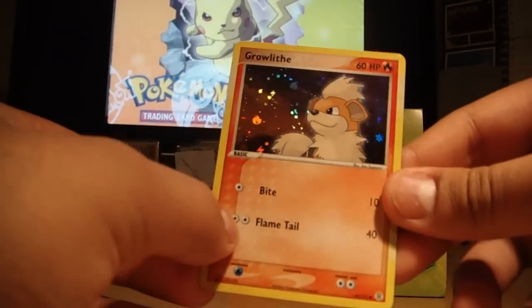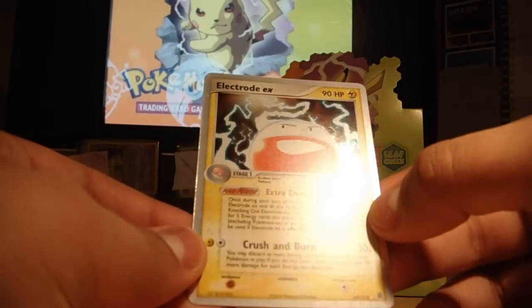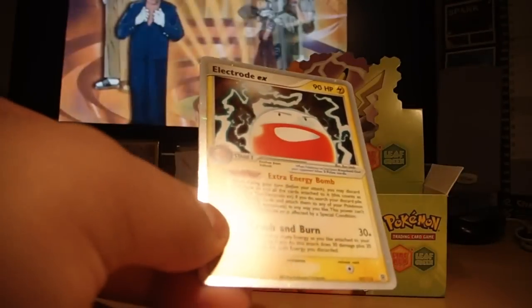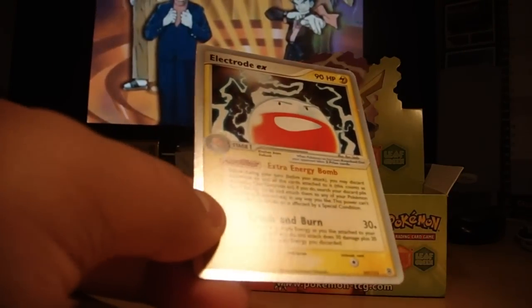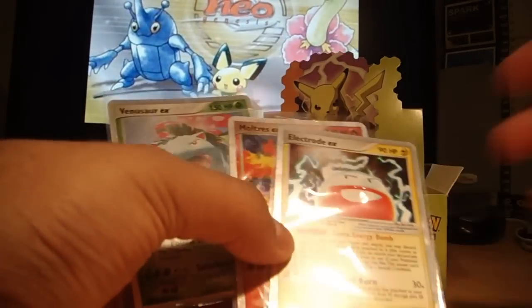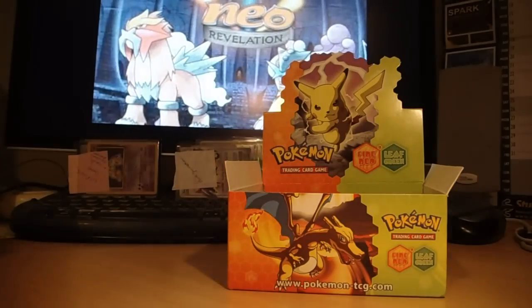My reverse is a Grav, and my rare is an Electrodex — that's really cool, put that straight into a sleeve. No Charizard X yet, but got a Venusaur, Moltres and Electrode, which is really quite fantastic.